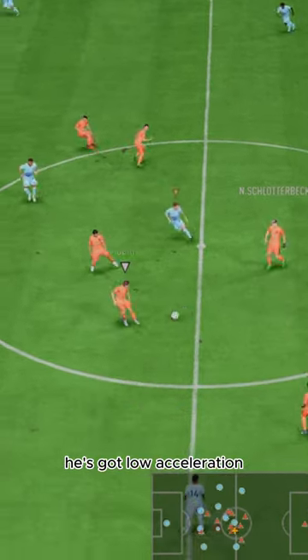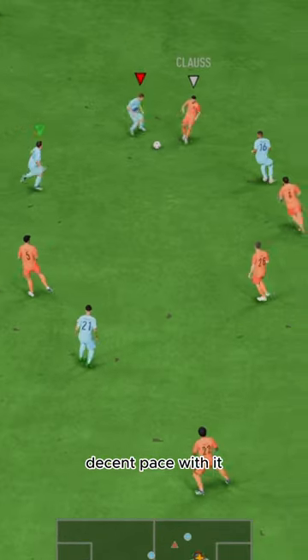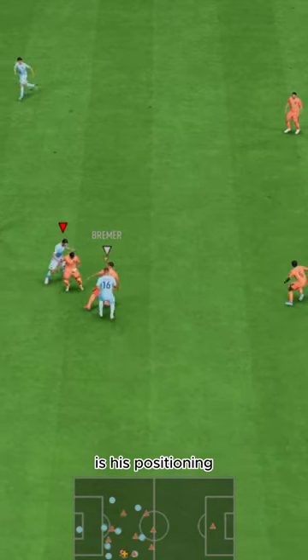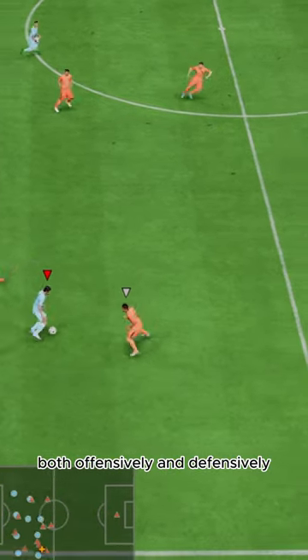He needs an anchor chemistry style — he's got low acceleration, and the anchor will make him lengthy. Decent pace with it, and the lengthy playstyle helps big time. One thing that really stands out with this card is his positioning. He's got max positioning stats both offensively and defensively.